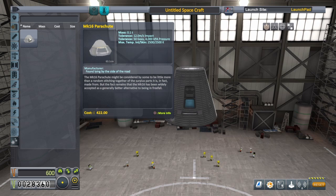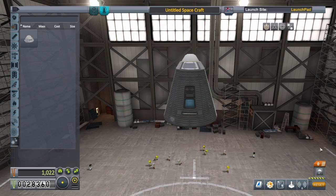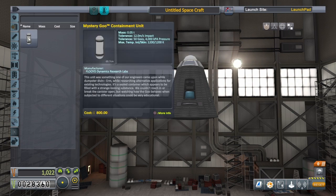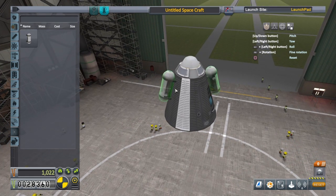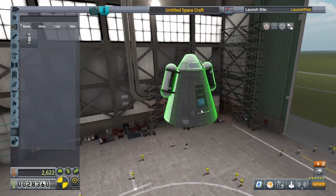Drag the parachute on over and press X to select where it goes. If you look down here, this is stage 0 — this will be the last stage activated. Now I'm going to put some science on there too. To get 2× radial symmetry, go to this little icon and press X — it gives us 2 times radial symmetry. It always goes to the opposite side; we don't want to cover the hatch, that's very important. We'll need science to start unlocking the tech tree, so I'll press select on that — now we've got 2.